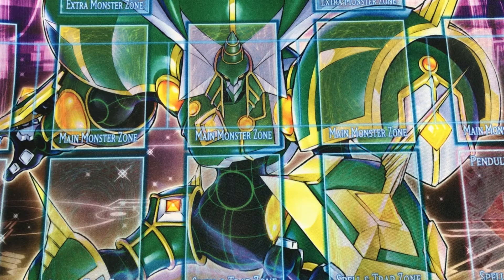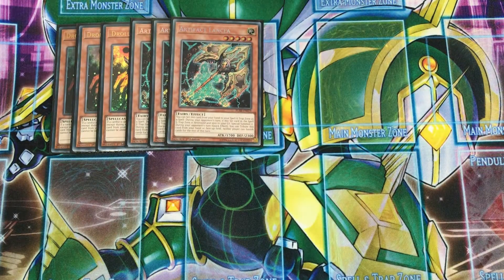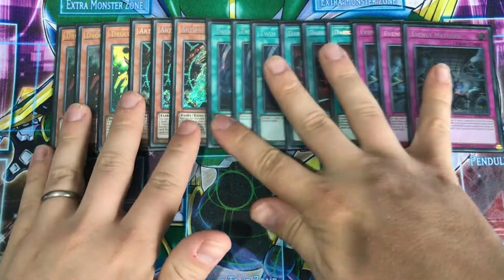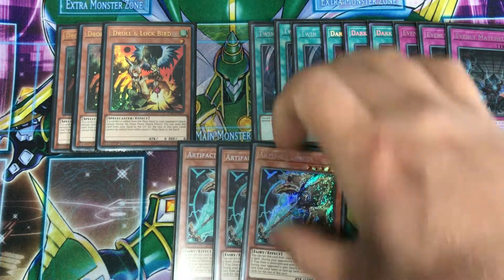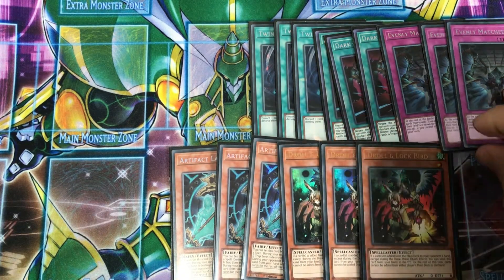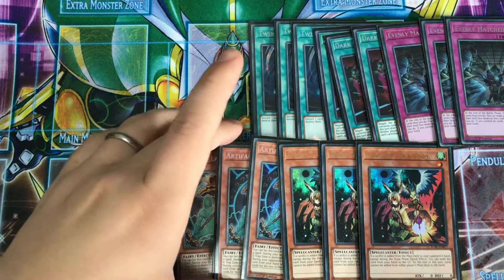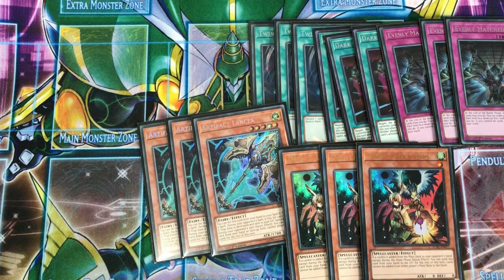I'll quickly show you the side deck I'm taking on Wednesday night. I mostly keep it pretty similar week to week, but there's a few spots that change based on the deck I'm playing or decks I might be expecting to see. This time I'm going to be taking Droll and Lock Bird, Lancia, Twin Twisters, Dark Ruler, and Evenly Matched. These nine are typically always in my side deck regardless of the deck I'm playing, and these six spots are changeable. Droll in particular is going to be useful against Heralds, which are quite common at my locals, as well as potentially Dryotrons. Lancia is useful against Phantom Knights, Dragons, and Orchists.